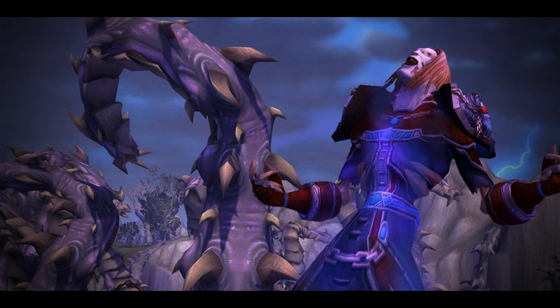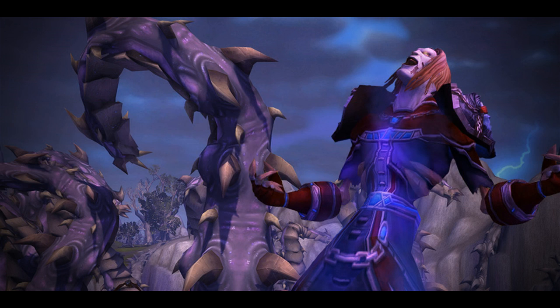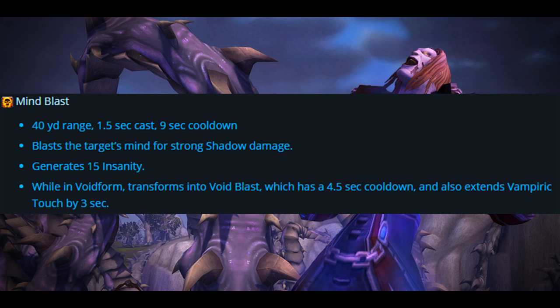Next up we have Mind Flay: 40-yard range, channeled. Assault the target's mind with Shadow energy, causing minor Shadow damage over 3 seconds and slowing movement speed by 50%. While in Void form, it transforms into Void Flay, which also extends Shadow Word Pain's duration by 3 seconds. Then we have Mind Blast: 40-yard range, 1.5-second cast, 9-second cooldown. Blast the target's mind for strong Shadow damage, generating 15 Insanity. While in Void form it transforms into Void Blast, with a 4.5-second cooldown, also extending Vampiric Touch by 3 seconds.